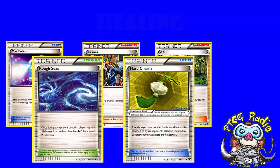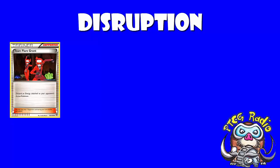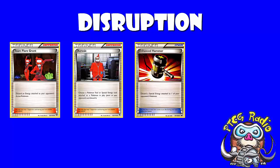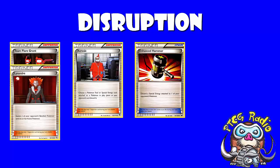The other facet of this deck is Disruption. You've got Team Flare Grunt, which allows you to discard an energy off your opponent's active Pokemon. You've got Xerosic, which allows you to discard a Pokemon tool or a special energy from any of your opponent's Pokemon. So you would use Xerosic to get rid of things like Double Colorless and Strong Energy, and try to save Team Flare Grunt to get rid of basic energy. You're also probably going to be playing Enhanced Hammer, which is a trainer card that allows you to get rid of special energy. You would use Lysandre to bring up benched Pokemon, and as you're already getting rid of all their energy, you'd try to pull something into the active with a high retreat cost so your opponent would have to waste more resources.